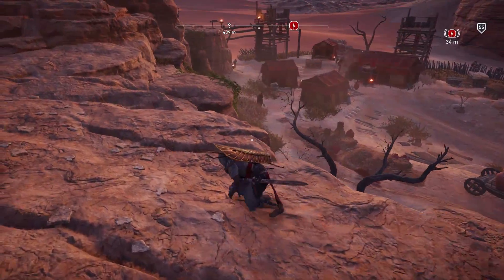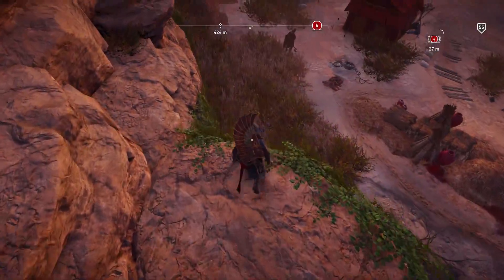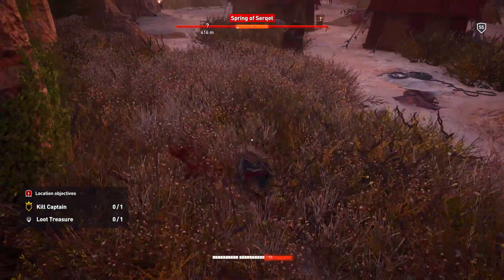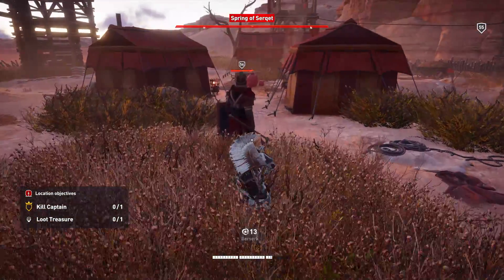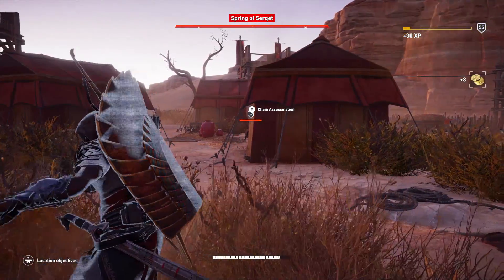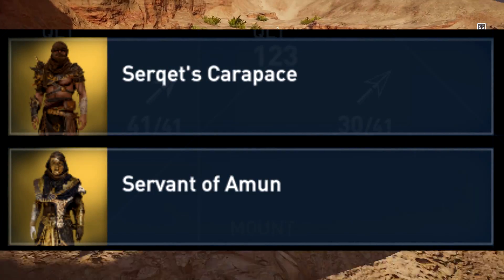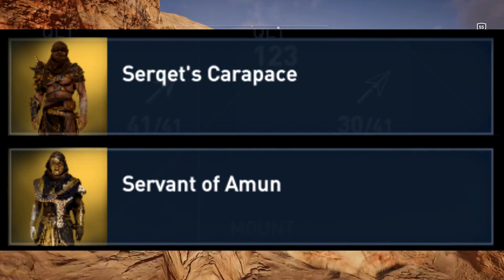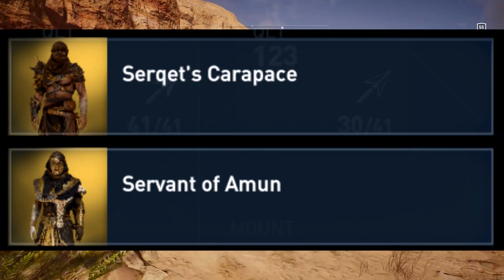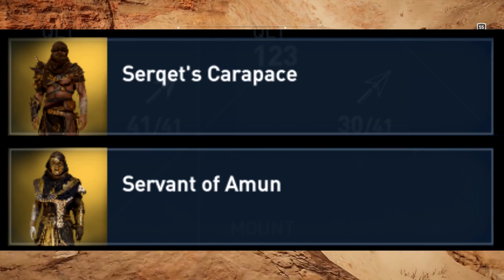So you know how I did the all outfit showcase for Assassin's Creed Origins Hidden Ones DLC? Well, because there's only a couple outfits in the Curse of the Pharaohs expansion, it means I can get more intimate with the showcase. So there are two new outfits to show off: first there's the Circuit's Carapace, and then there's the Servant of Amun. We'll get into both and I'll show you how to get them — I'm quite sure these are the only two outfits introduced by the DLC.